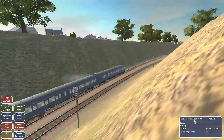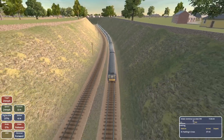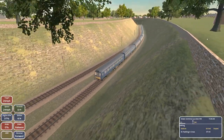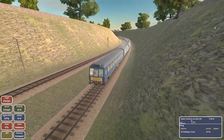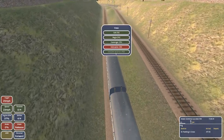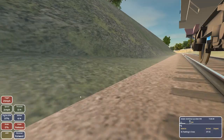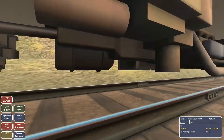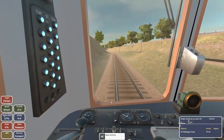Now we can look at some of the other views. This is my train - whoa, this is a long train! This is the longest train I've ever taken. That's pretty cool. Let's see, we have a passenger view, we have this view right here, but I'm going to stick it in the cab for now.